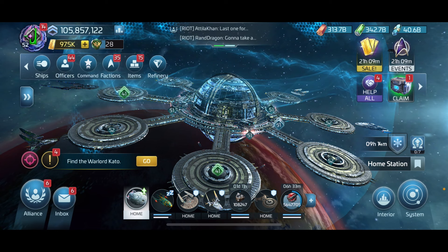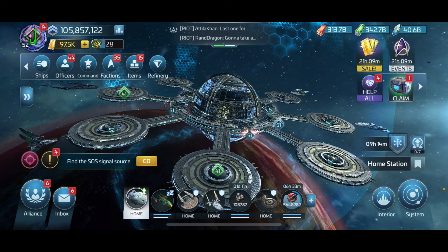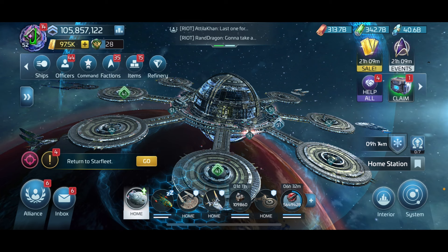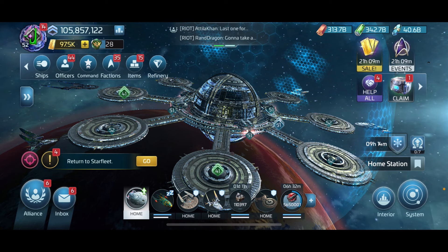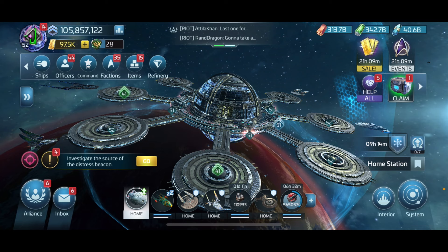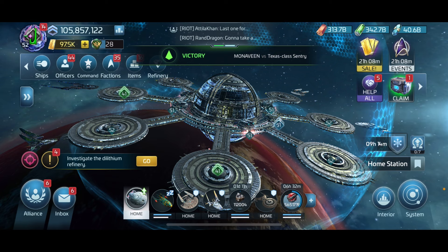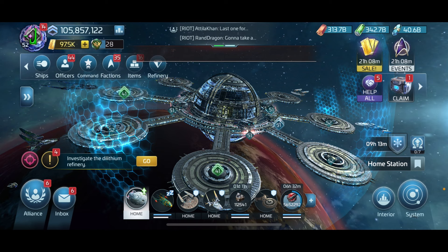If you have a Voyager and don't know about this, it may be useful information. If you're a lower level player, this is really going to help you start now - make sure it's something you focus on because you're going to need a ton of faction credits. You'll get faction credits from doing dailies and things like that, but I try to find every avenue I can to get faction credits.